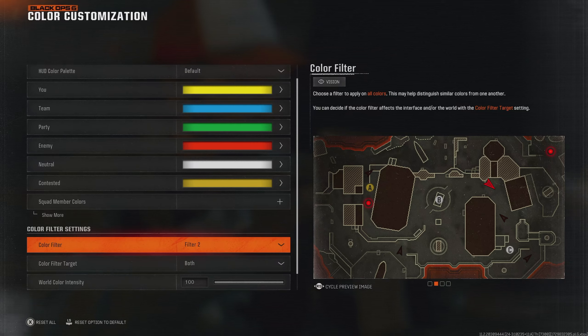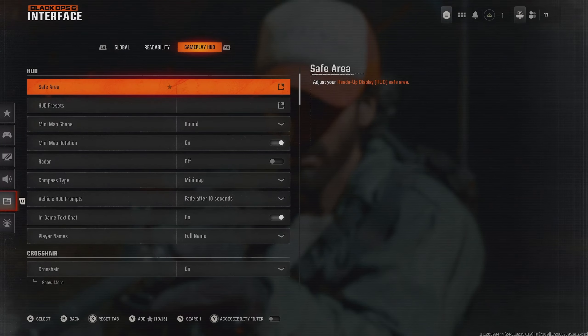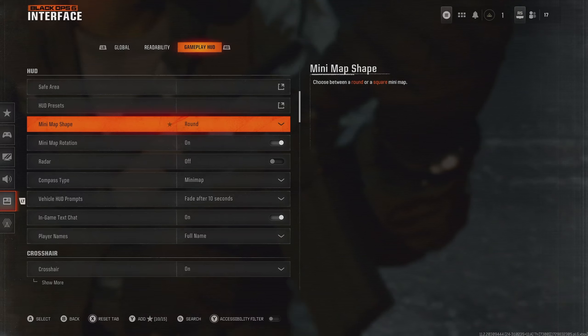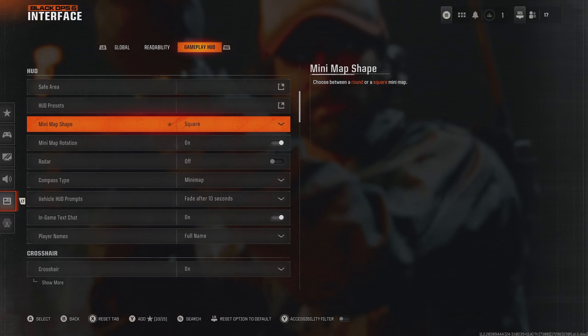I recommend going Filter 2, putting the toggles on both, and cranking the intensities all the way up to 100. Going over to Gameplay HUD and Safe Area, I recommend putting this as narrow as possible. This brings your HUD settings a little bit closer to the center of the screen and, most importantly, it does this to the minimap — meaning your eyes don't have to track as far into the corner to see what's going on. For minimap shape, put this on square, which gives us about 25% extra area that we can see.